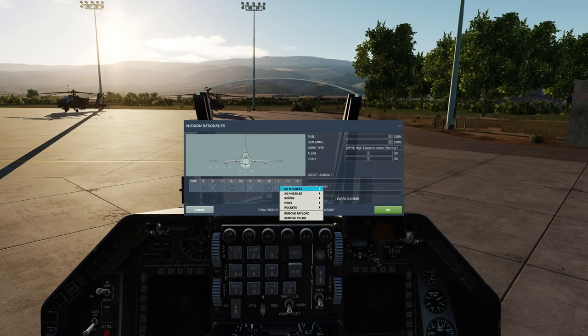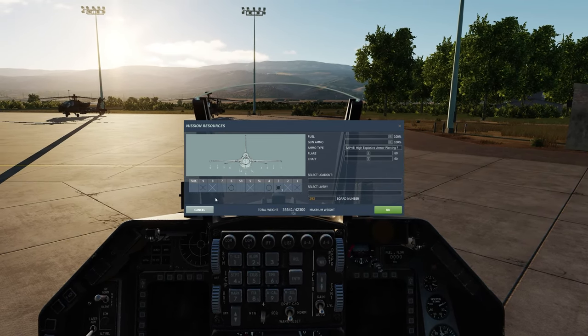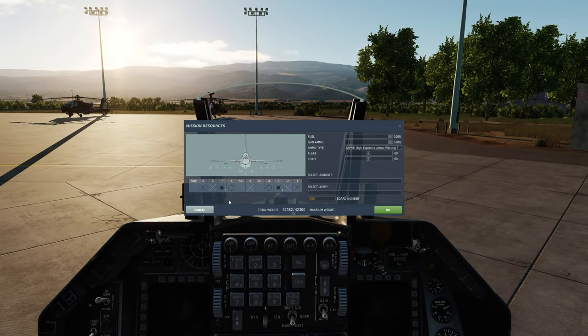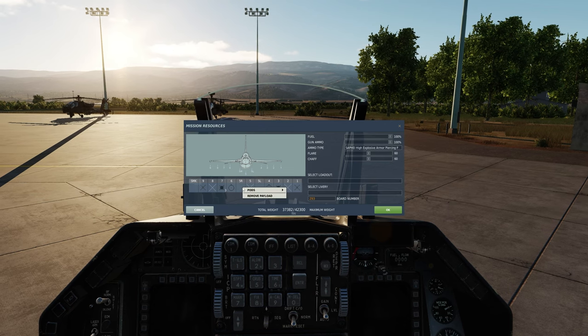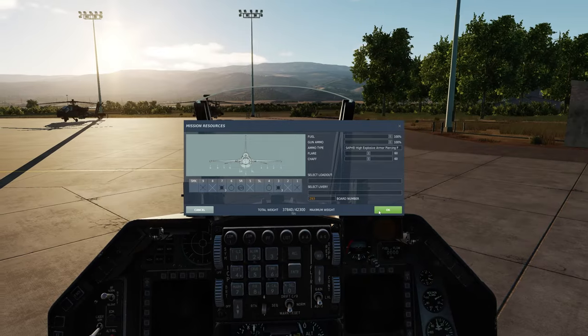For this video I'm going to put 3x of the smaller warhead IR sensor Deltas on station number 3, and 3x of the smaller warhead TV sensor Hotels on station number 7, as well as a Lightning Targeting Pod on station 5 right.